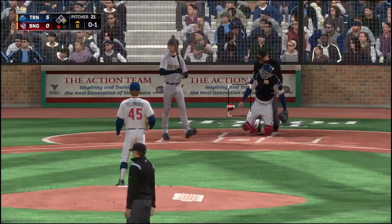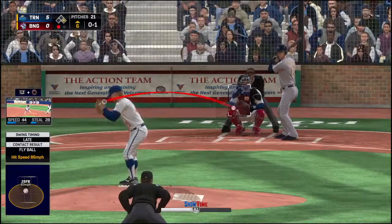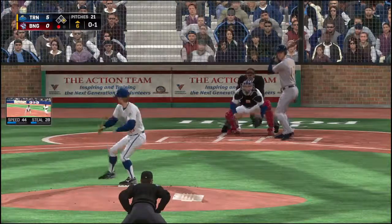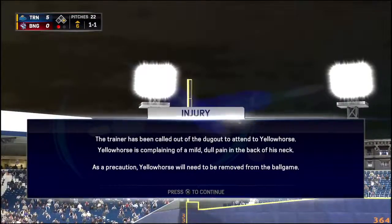A swing yields a foul pop out of play to the right. Awfully close with the slider there, but it's one and one.